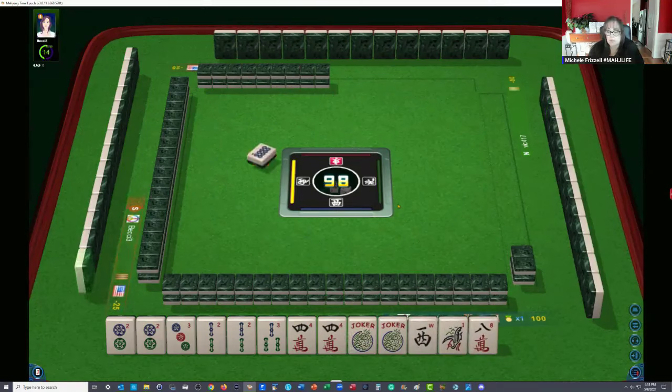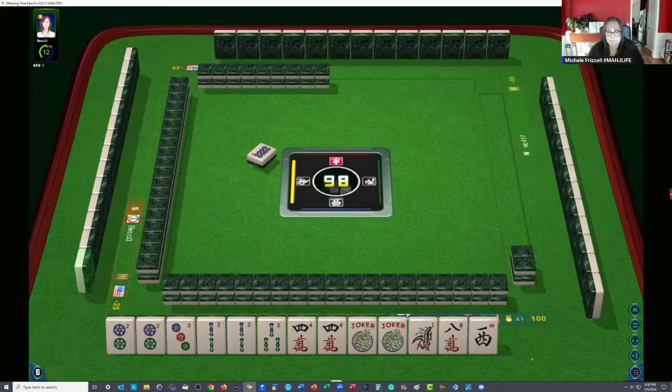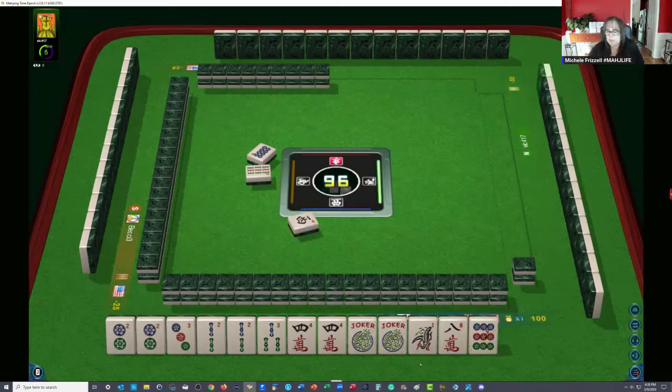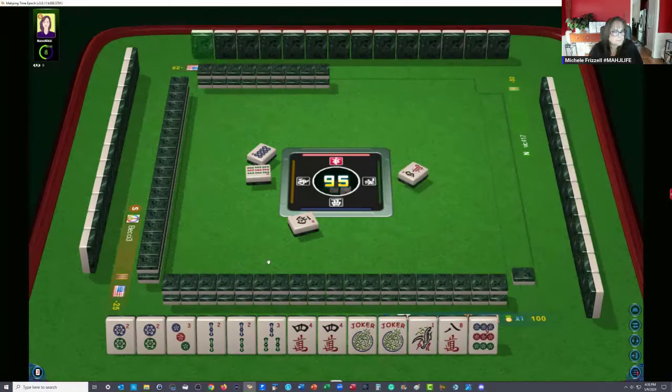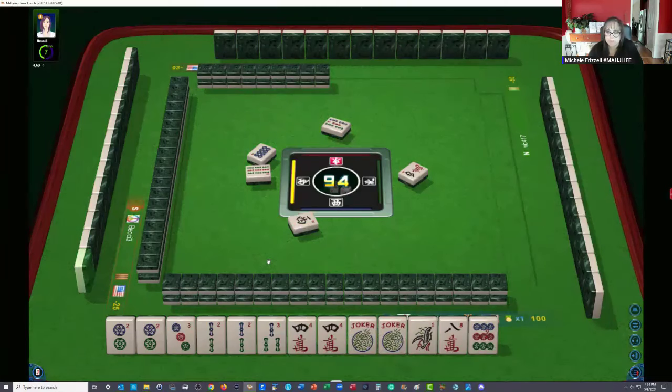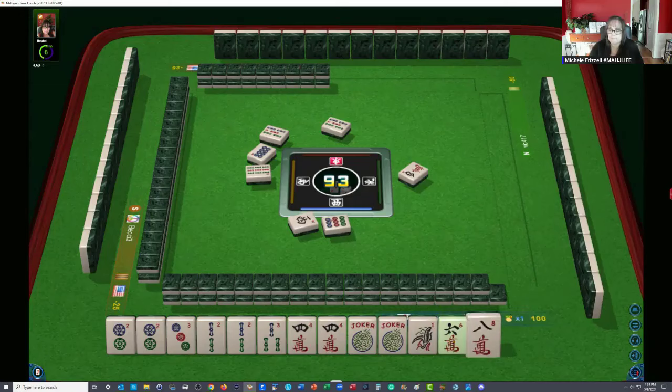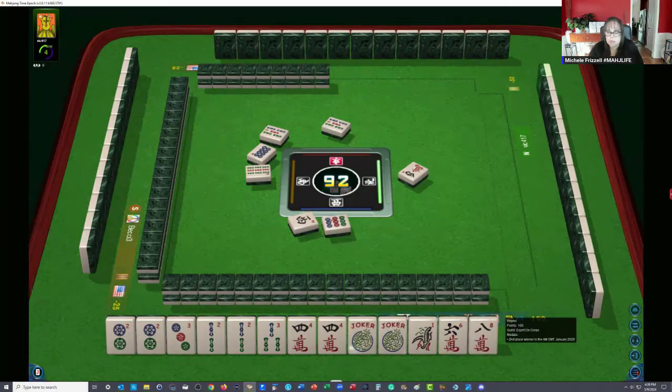Eight dots — front runner. Nine bamboos. West wind. Now outside in, these are all discards. Four characters — nope, we're good there. So we will not be calling anything, we just need to draw. Draw well. Five bamboos. Nine dots. So the six crack is an inside tile — we're going to keep that for a while. Two characters.